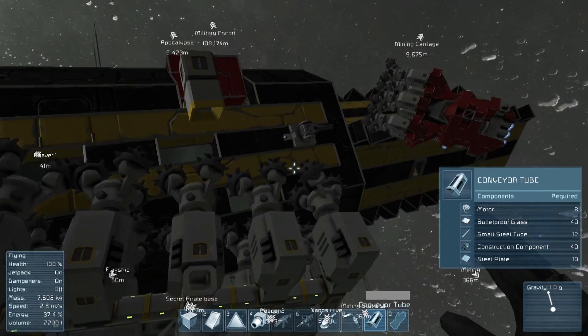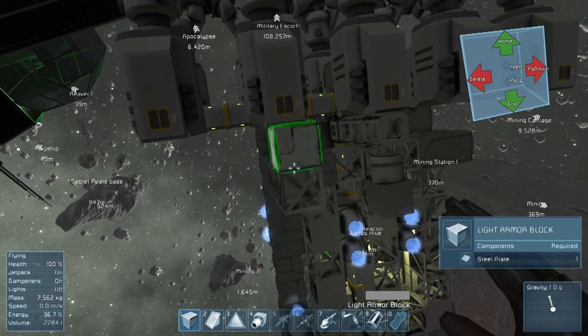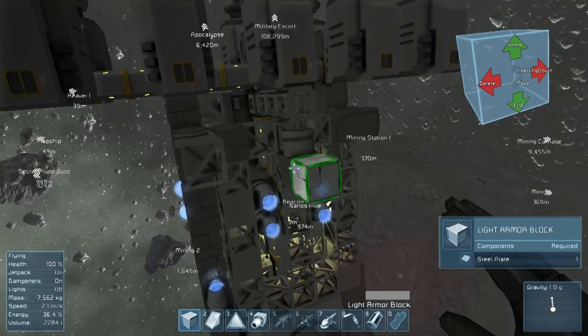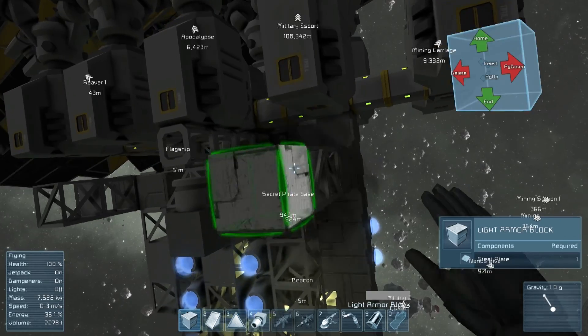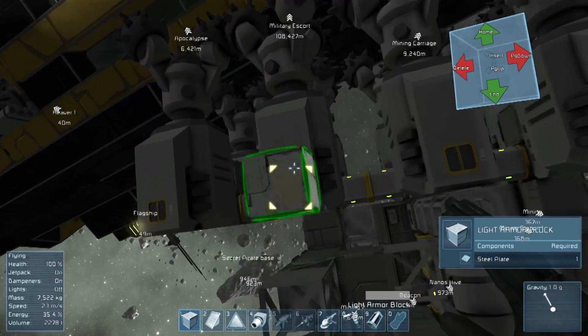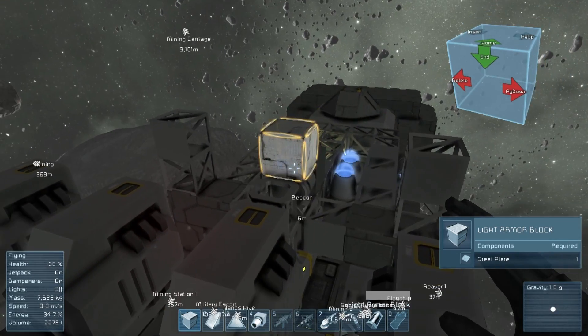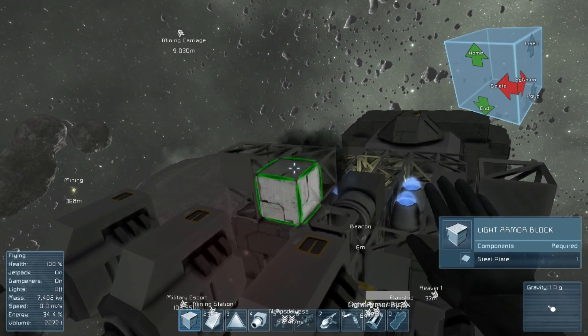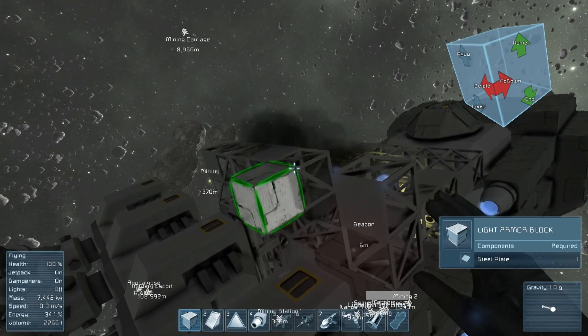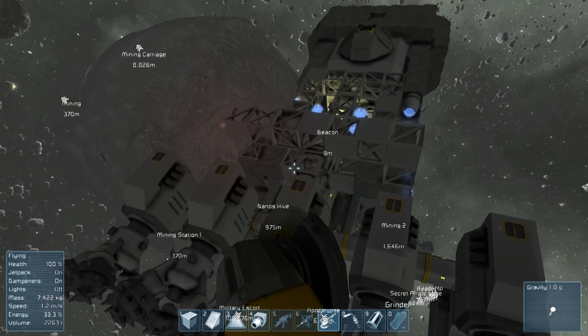That's the beginning of our tube up to the higher level — we're going to put three drills on here. Everything has to be braced and built with struts, because if you don't, you're going to lose half the ship. If a rock hits that tube and breaks it, then I lose part of the ship, and there's not a lot I can do to get it back — I'd have to grind it down and rebuild it, which is annoying.